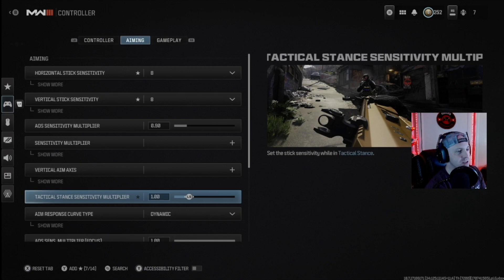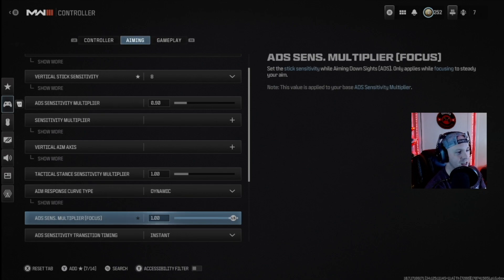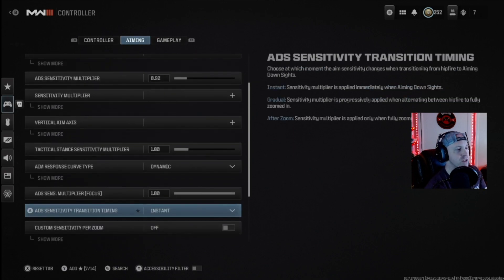For stance sensitivity, I've got it at one — no issues with that, it moves at the same speed as if I weren't in that stance. The aim response curve type I've kept on Dynamic. The more I play, the more I see value in it for the experienced player side — it really helps with fast starting movement and slows down the aiming rate when you're getting close to the target you're trying to hit. Multipliers I left at one; I didn't see a need to change that.